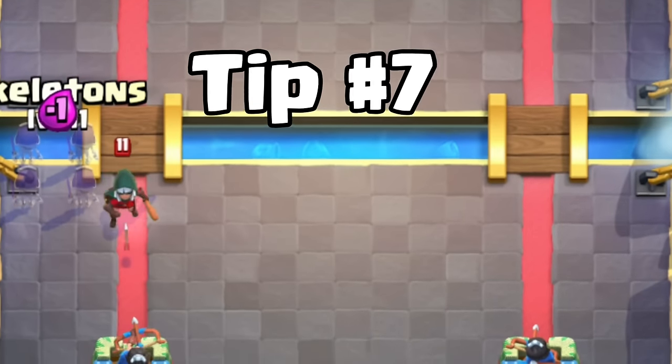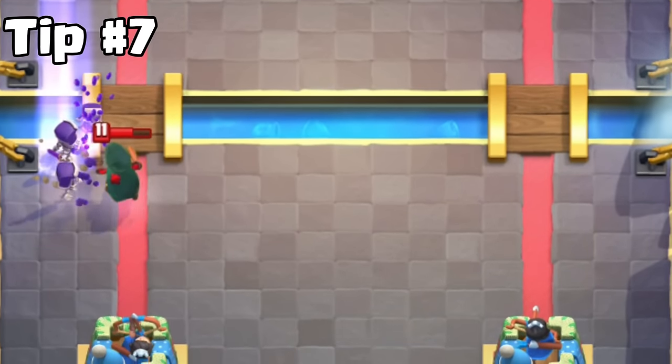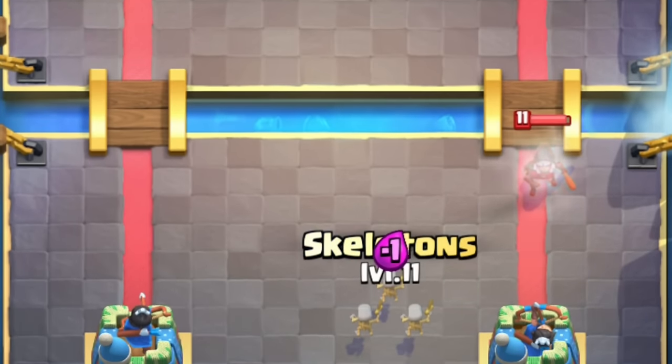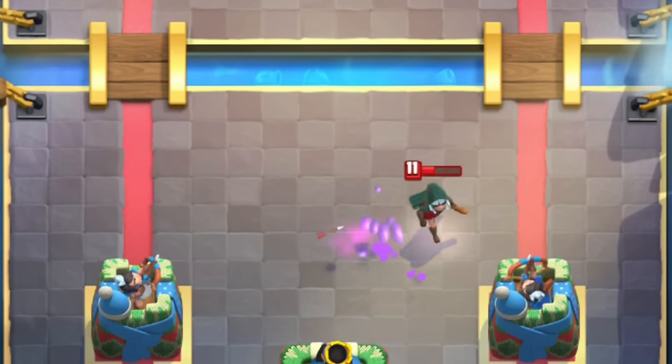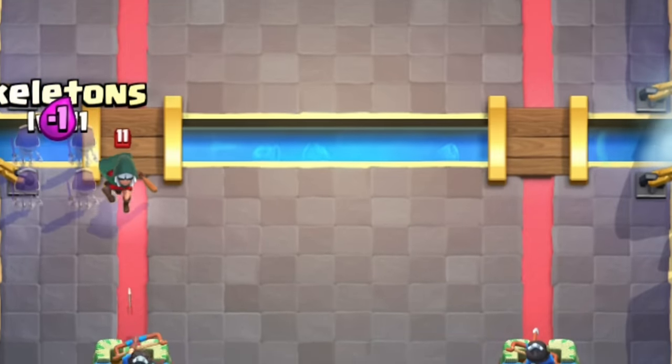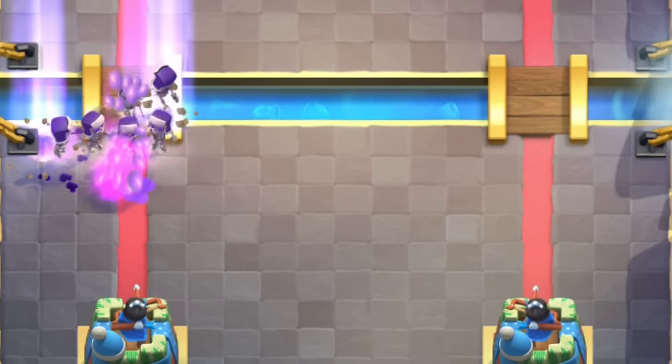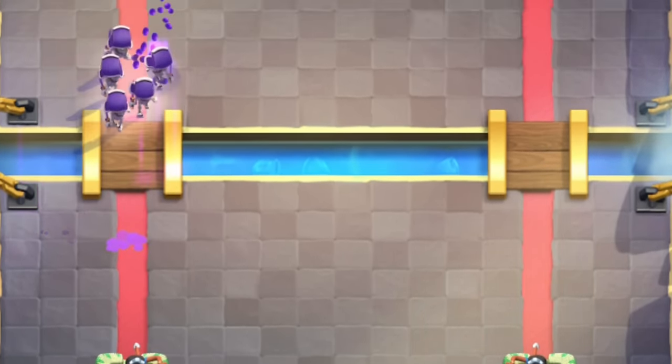Tip number seven. Switch your Skeletons placement when using Evolved Skeletons. If you usually place your Skeletons here, don't do the same with Evolved Skeletons. You can place your Evolved Skeletons to a different place where they still do the same job. This way, you are less predictable to enemy spells.